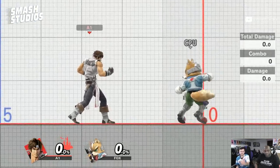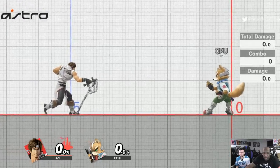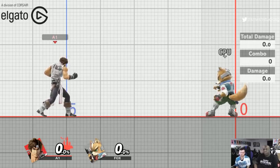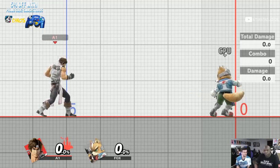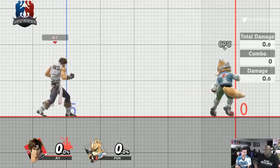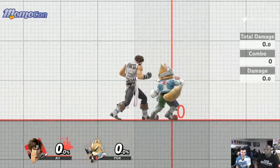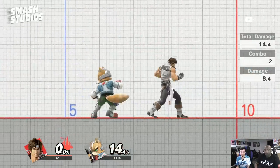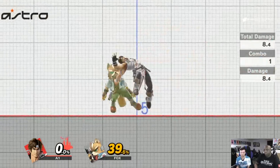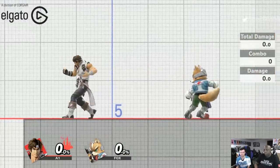First things first, the main thing to get across is the archetype you're working with on the Belmonts. The Belmonts are 100% a zoning character. They do have very good normals up close, but where they're strongest is applying pressure from ranges that can't be challenged by other characters. Down tilts are a really good up-close move, up-B is quick, they have a solid grab game, and some combos like down throw and up throw setups for sharking.